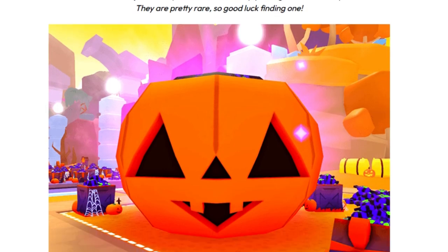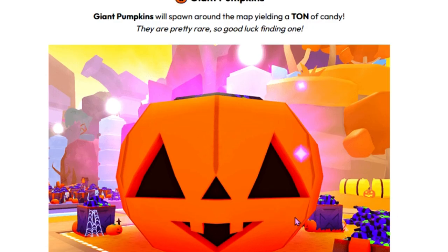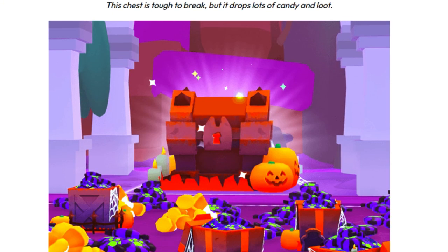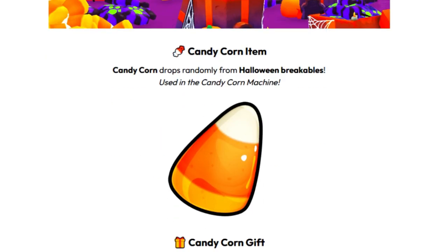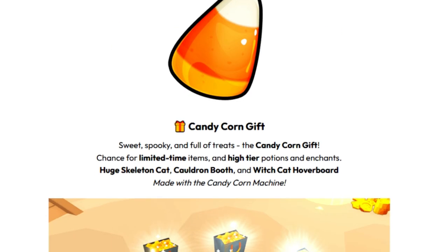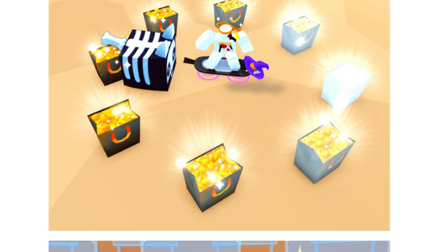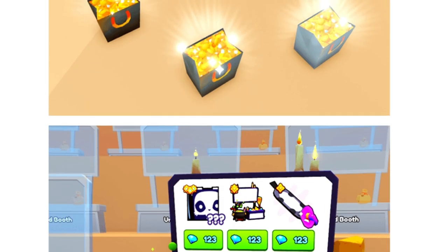Giant pumpkins will spawn around the map yielding a ton of candy — they're pretty rare, so good luck finding one. If there's a quest to find pumpkins that might be difficult. The Halloween boss chest: unlock the final area to break it — tough to break but drops a lot of candy and loot, though they say that all the time. The candy corn item drops randomly and we use it in the candy corn machine to exchange for gifts — the candy corn gift has high tier potions and a chance at the huge skeleton cat, plus the cauldron booth and the witch cat hoverboard.